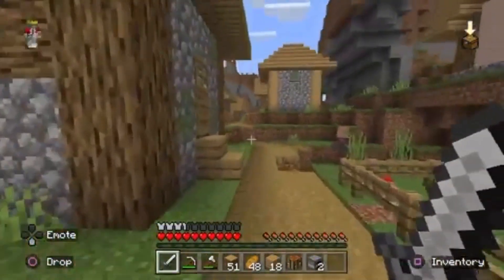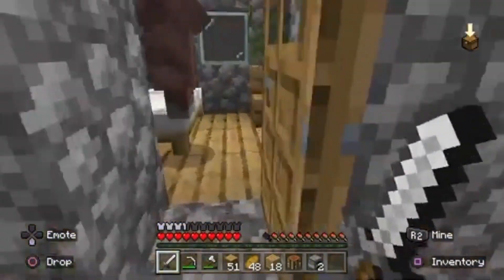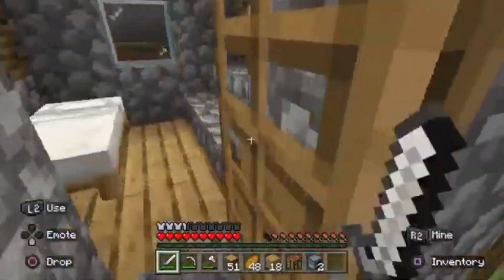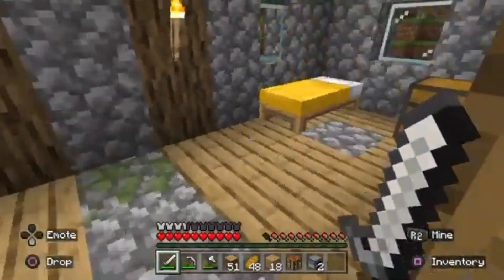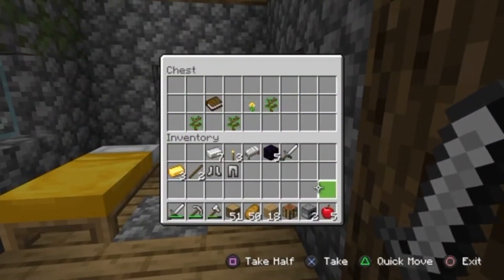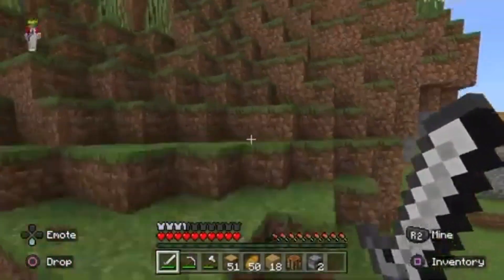Any chests in here? No, there's been no chests in any of these houses, which is pretty annoying. Anything in here? I don't think there are chests in village houses anymore — I'm not sure. Oh, there's one here! We've got some bread, some apples — it's perfect, some more food. I'll just pop this in my inventory.